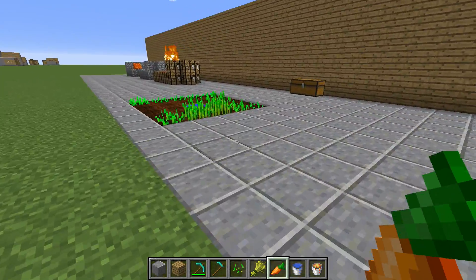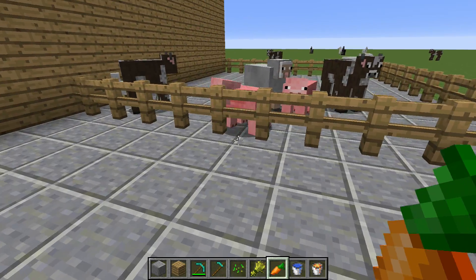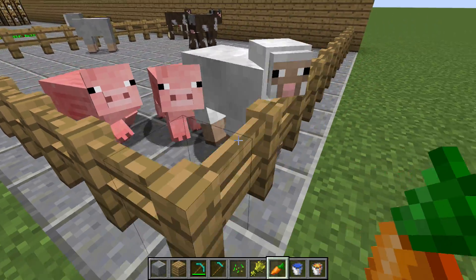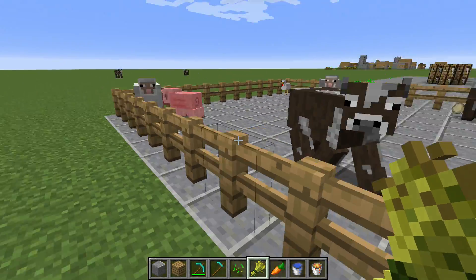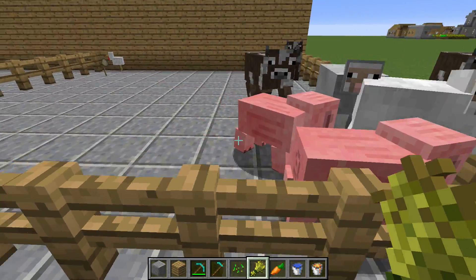First thing I wanted to explain was where to get food for animals. As you can see, I'm holding a carrot, and the pigs are following me as if I have their firstborn. Same for wheat — it will attract sheep and cows, and you breed them the same way.